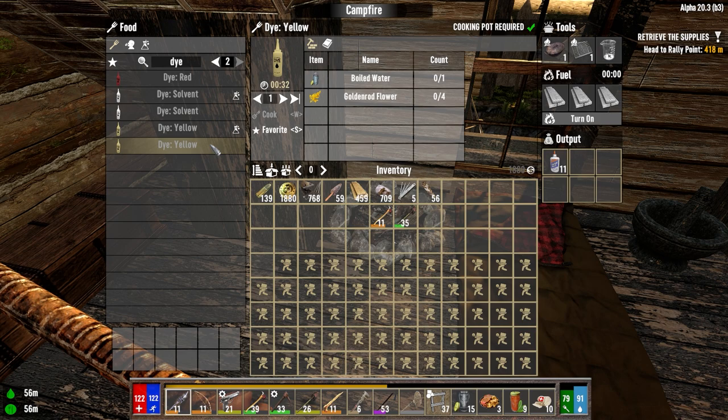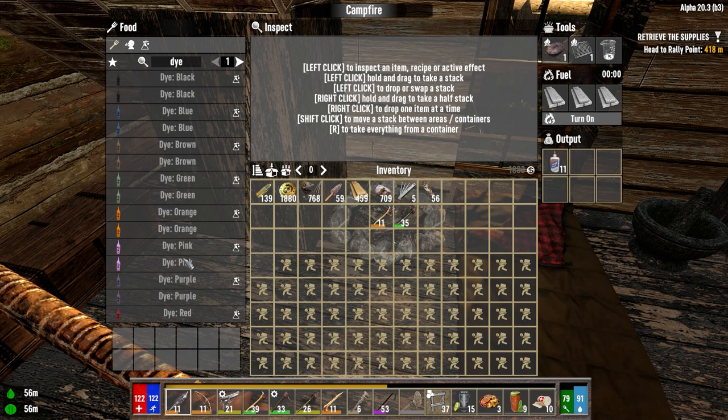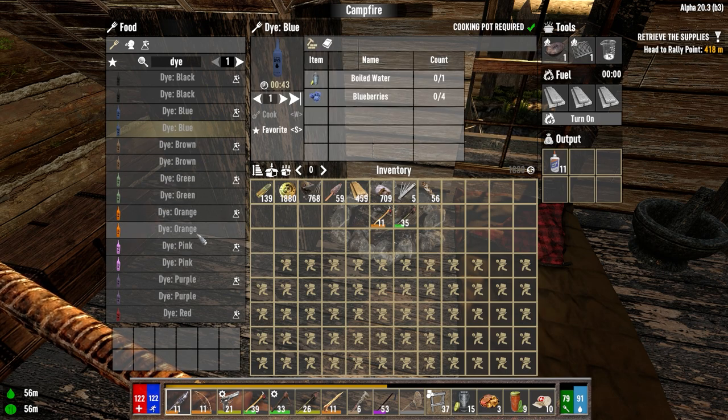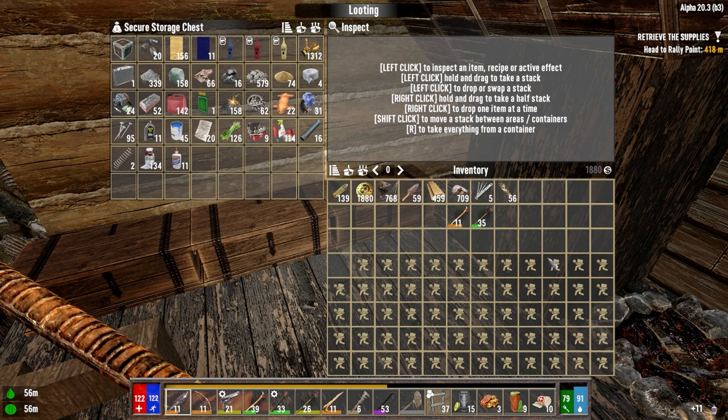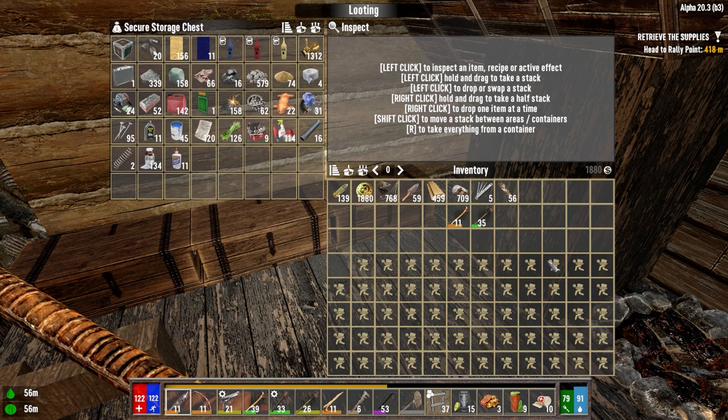Yellow is goldenrod — that's no problem. And red is tomato, I believe. So we should be able to get everything but blue, because I don't know where we're going to get blueberries from. That's a fair bit of them — four per blue dye. Compared to the last version, it's a little bit more reasonable. So we've got enough for one black dye here. We need one more of each.